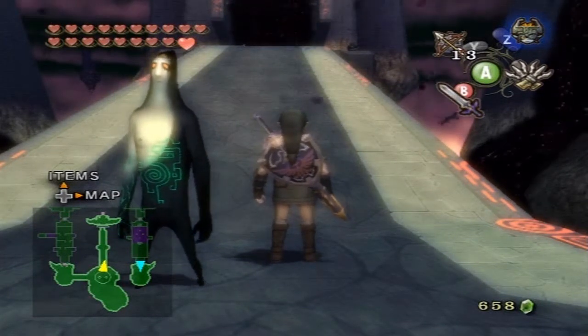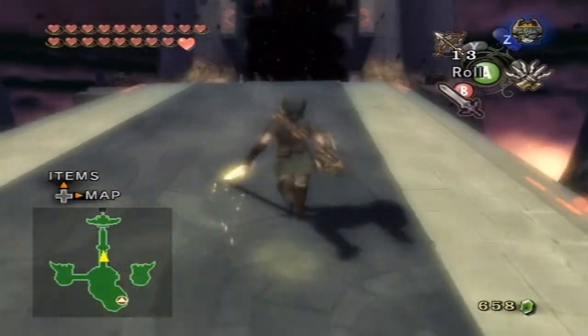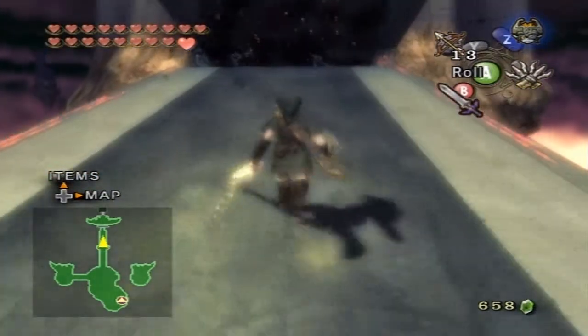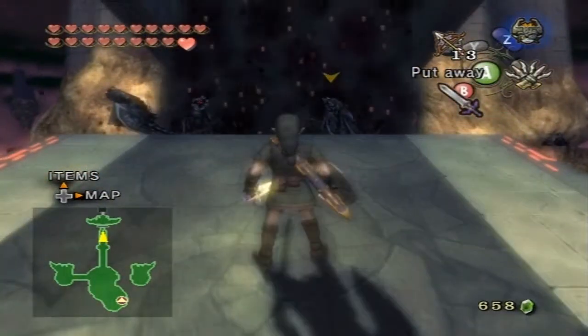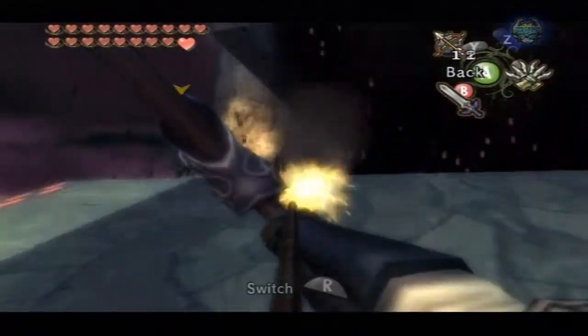Welcome back to Let's Replay the Legend of Zelda Twilight Princess. Last time we got the Sword of Light and the 19th heart of our collection. Now we're basically gonna go on a quest to stop Zant. That's right, we waited till now to start.